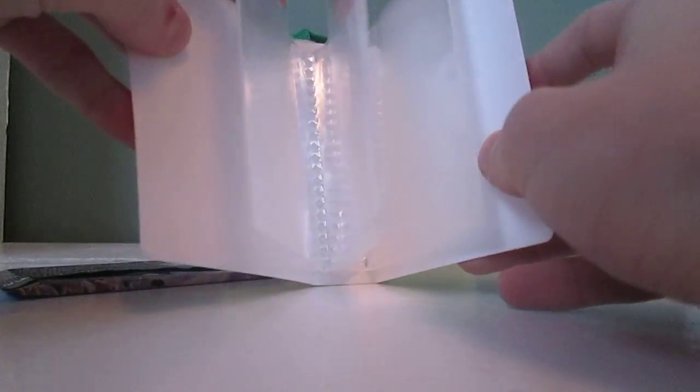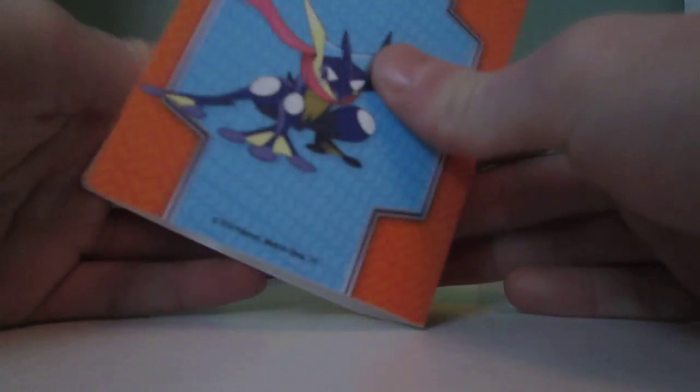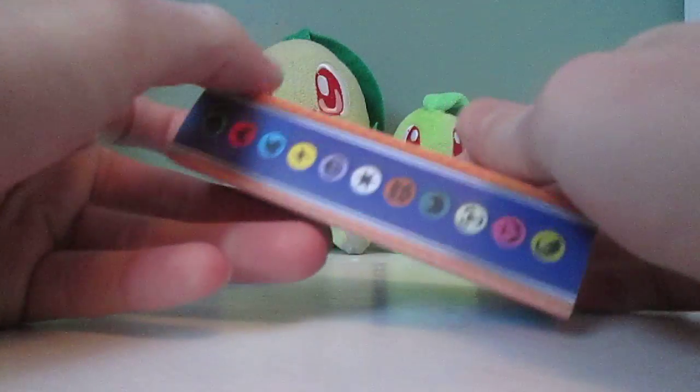Here's the album. It looks like that. It holds 60 cards. I don't know if I'm going to use it, but I might. There's Greninja on the back, and then there's Lux, and then it has all the energy symbols.